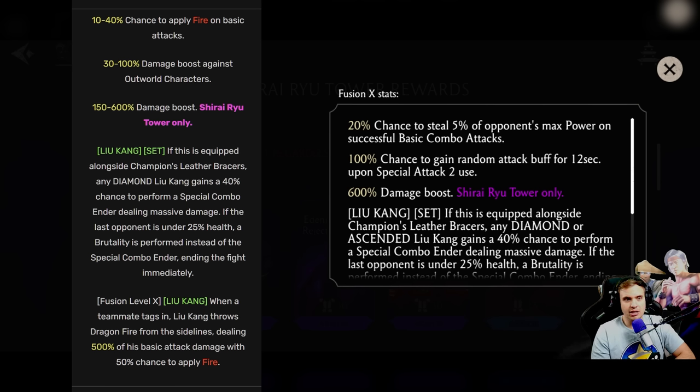Chance to gain a random attack buff for 12 seconds upon special attack use — so you're guaranteed to gain a random buff for 12 seconds. Before it was 300–3200% damage boost against Outworld characters, which was honestly horrible. A random buff is much more versatile. I would say it's better. This one is definitely an improvement.